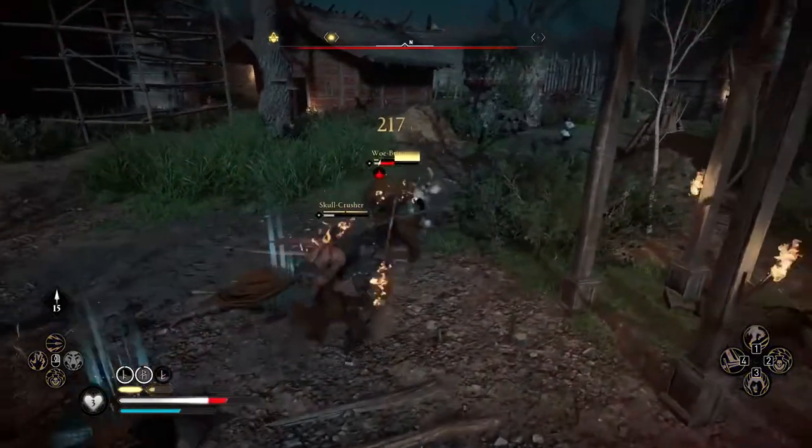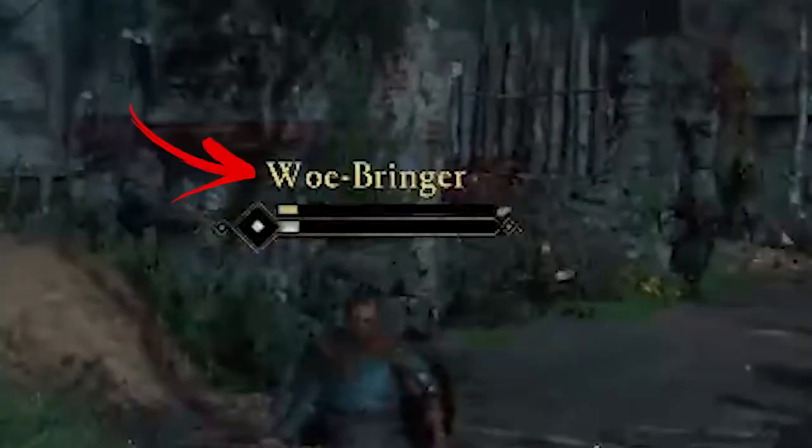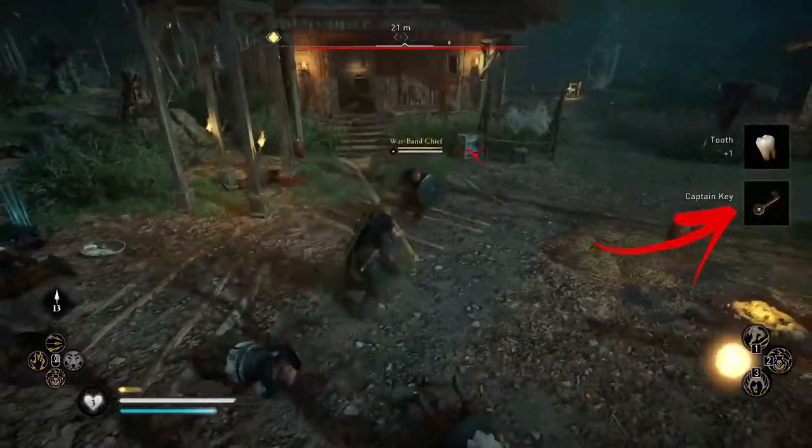As soon as you arrive there, shoot to clean the area from the enemies and kill the Warbringer Elite unit. Once you have finished him, loot the body and pick up the Captain K.